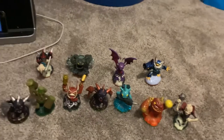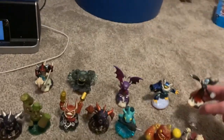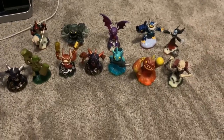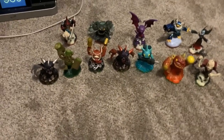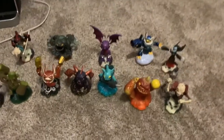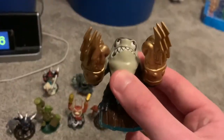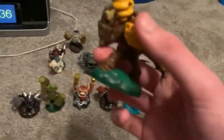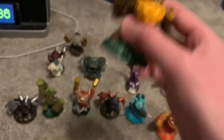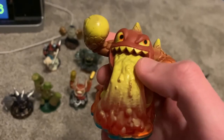We've also got Light Core Hex, and that's about it for the Giants cores and stuff. Now we're on to the Series Threes, so we've got Knockout Terrafin, Bumble Blast, and Lava Barf Eruptor.